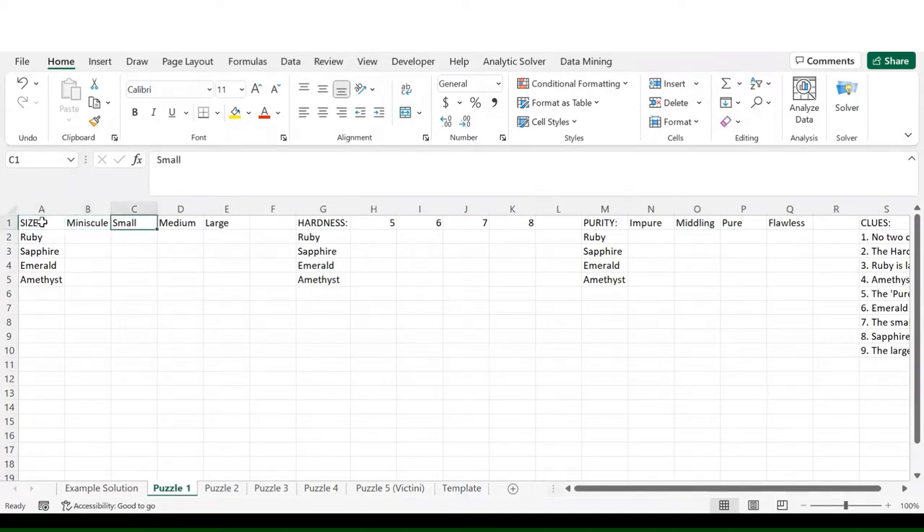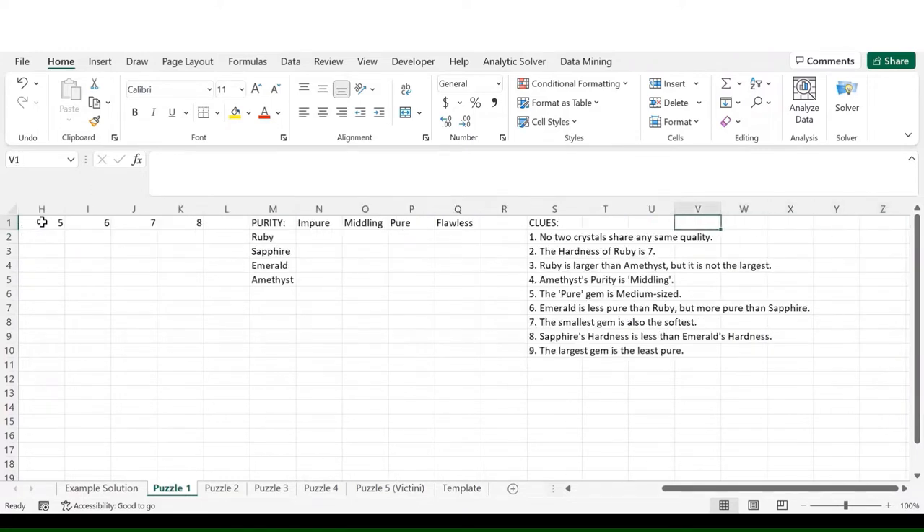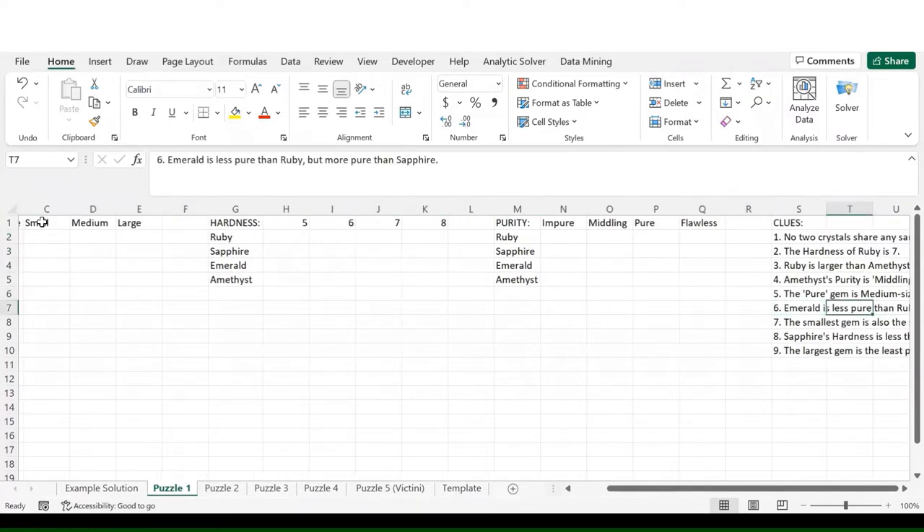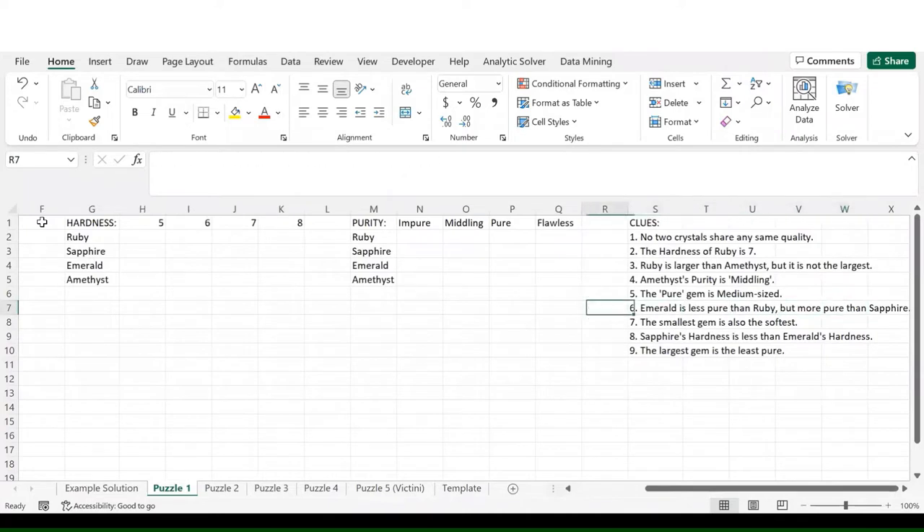The first puzzle isn't that difficult — there are only three categories. Let's start by going through the clues. I go through the clues one by one and then update the spreadsheet or add certain constraints below the appropriate category. First clue: no two crystals share any same quality. That is common among all of these puzzles, meaning there will not be any duplicates in any column. By the design of the puzzle, there cannot be any duplicates in any row either, so there will be one answer in every row and one answer in every column.